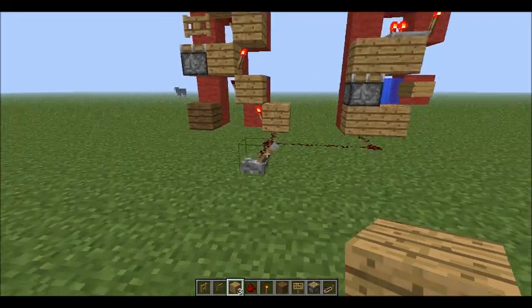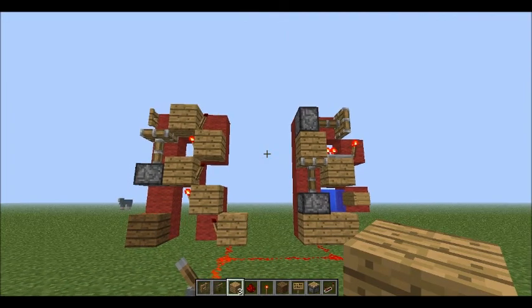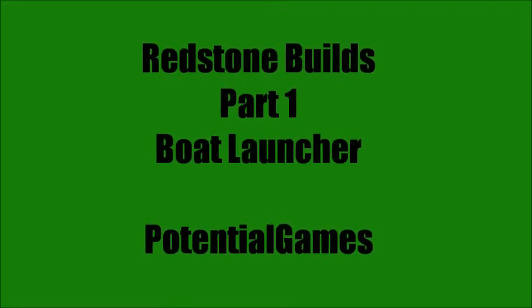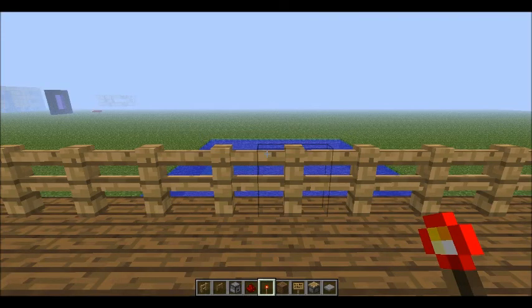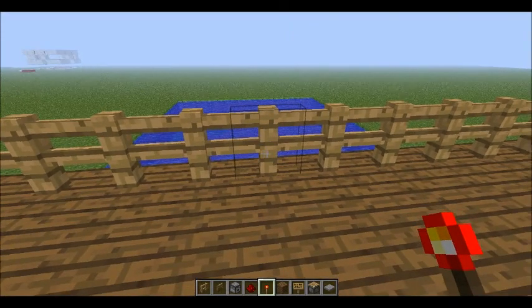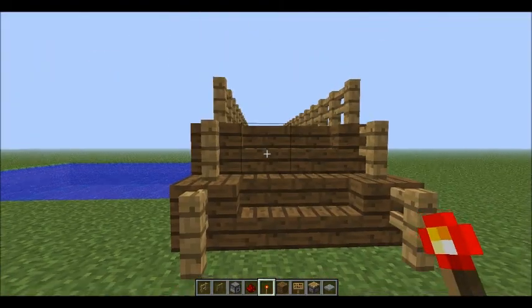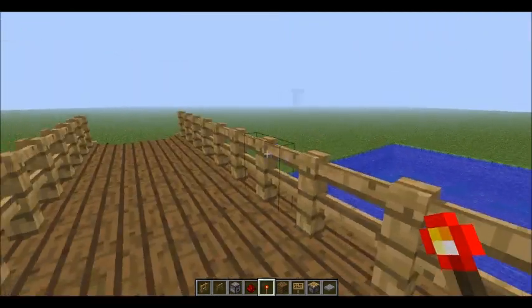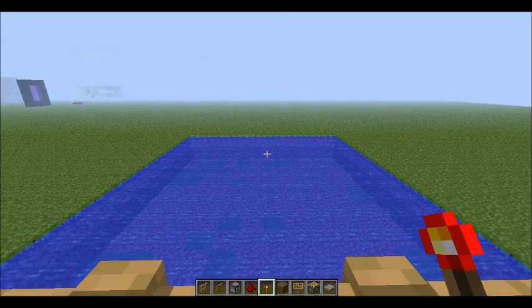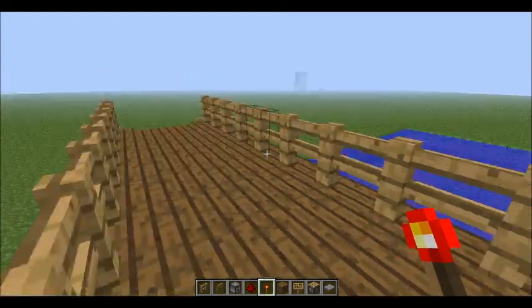Welcome to Redstone Builds. This is Frederico from Potential Games, and today I've got a redstone tutorial — a redstone build. This is an example of a pier or jetty you might have in your world or on your multiplayer server, and you want to have a system of launching your boat into the ocean, which in this case is a small swimming pool. That's what I've designed.